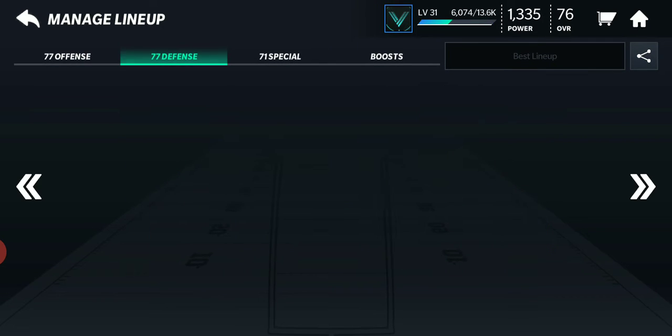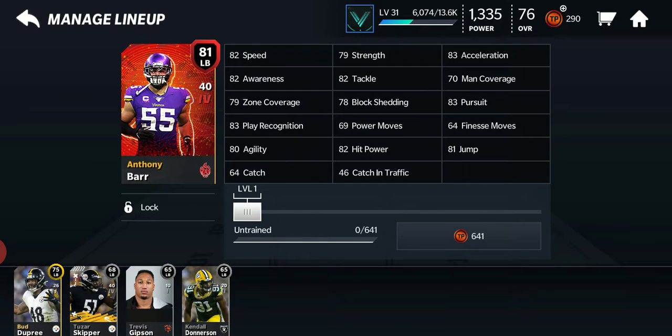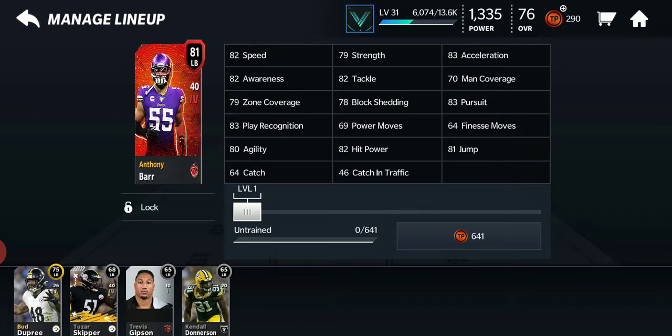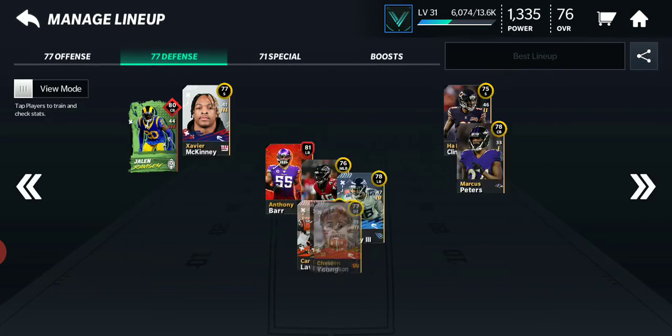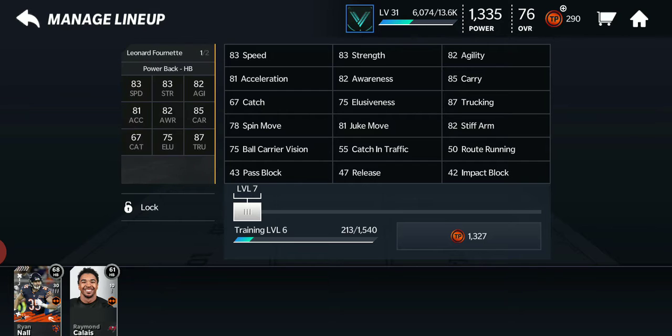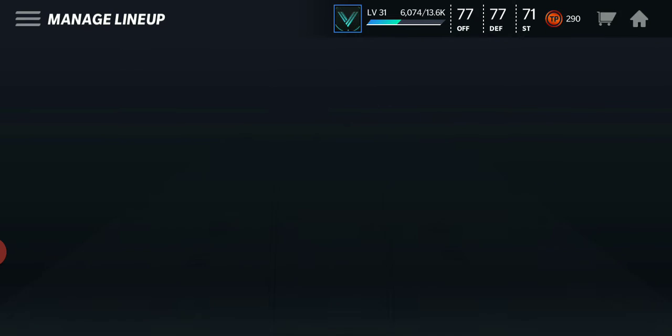Kwan. 82 speed — that's pretty fast for today. I already built Leonard Fournette. Let's check him out and see how he is.